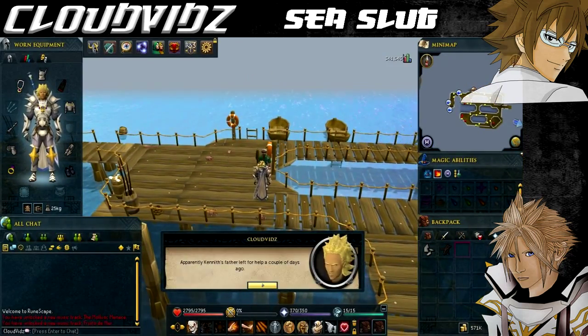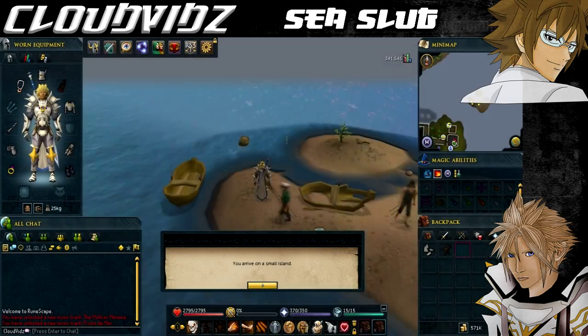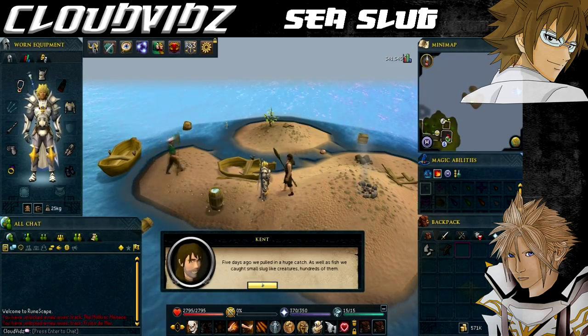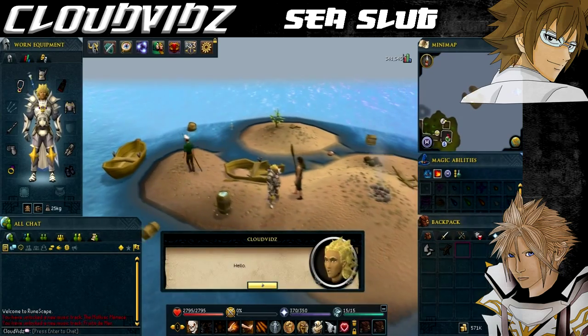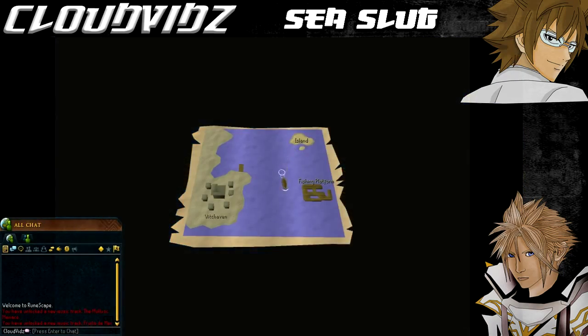Return to Holgar and he'll travel with you to where Kent was last rumoured to be. After speaking to Holgar you'll end up on a small desert island where you'll find Kent. Talk to Kent and he'll tell you about the sea slugs taking over the minds of the fishermen. Because of the situation he wants you to help rescue Kenneth, so speak to Holgar again and he'll take you back to the platform.